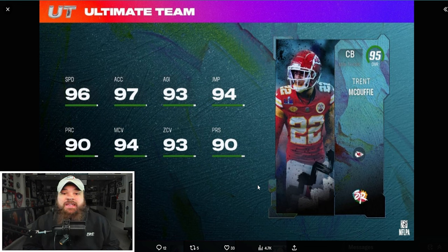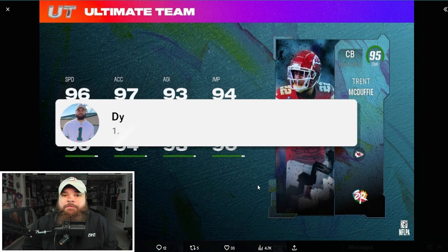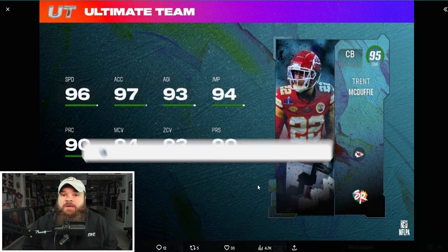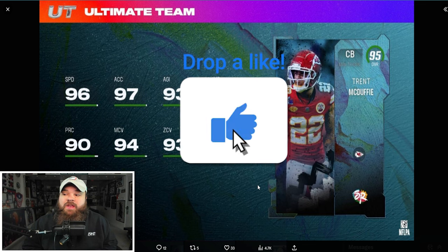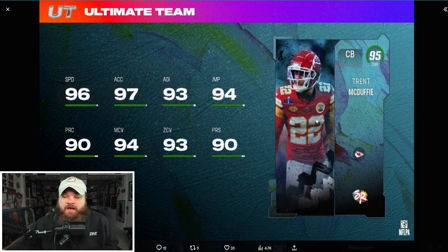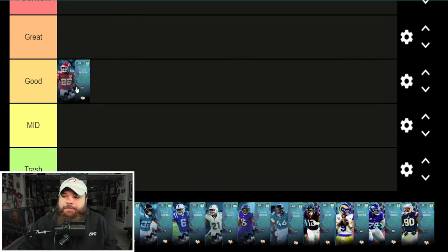First up with the 95 overalls: Trent McDuffie. He's level 15 in the field pass of Sugar Rush. This is an okay card — definitely better if you run a man-based defense. In his tier 5 bucket he can get Lurk Artist or Medium Route KO for 0 AP. 96 speed, 97 acceleration, good man, good zone, good press — all in the 90s — plus 90 play rec. A good card, going in the mid tier.